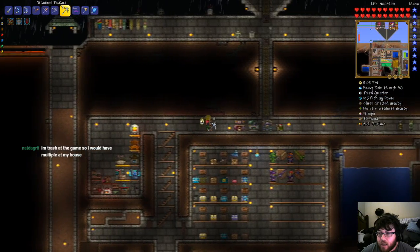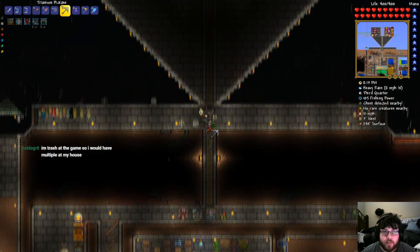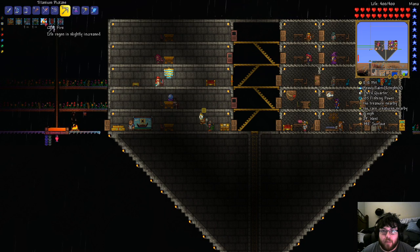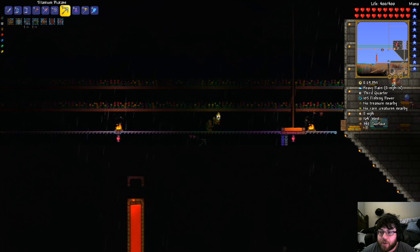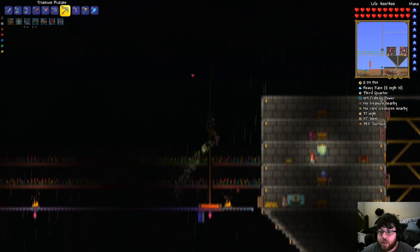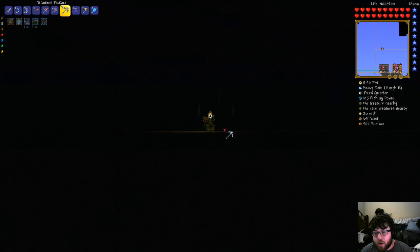Campfires don't stack, so there's only really a point in having so many of them. For example, I have the Cozy Fire life regen bonus from this fire way over here. But I can stay in between this campfire and this campfire, and I'm still only getting one Cozy Fire bonus. But I get a Cozy Fire bonus and a Heartlamp bonus, so I do get both of those bonuses. You can stack different bonuses, but the same bonus you can only get once.